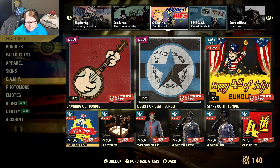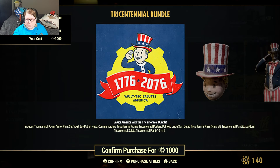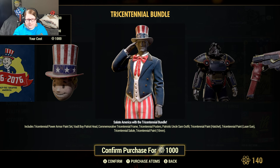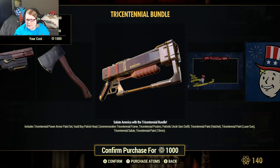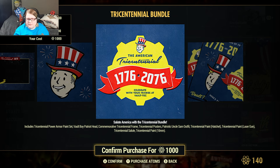We also have the tricentennial bundle at 50% off for 1000 atoms. This comes with power armor paint sets, the vault boy Patriot head, commemorative tricentennial frame, tricentennial posters, patriotic Uncle Sam outfit, tricentennial paint for the hatchet, tricentennial paint for the laser gun, the tricentennial salute, and tricentennial paint for the 10mm.